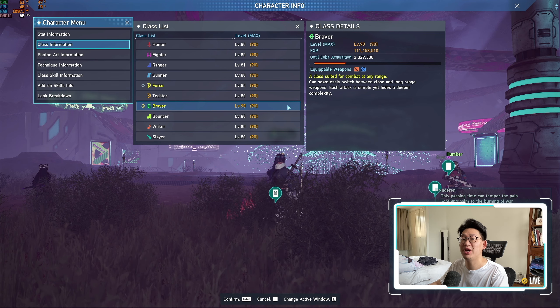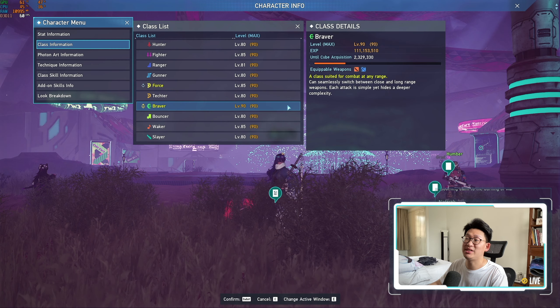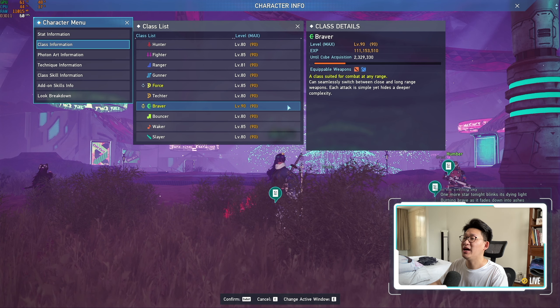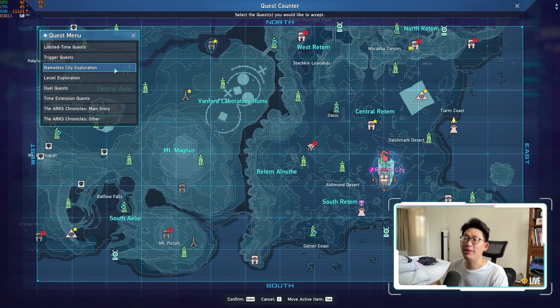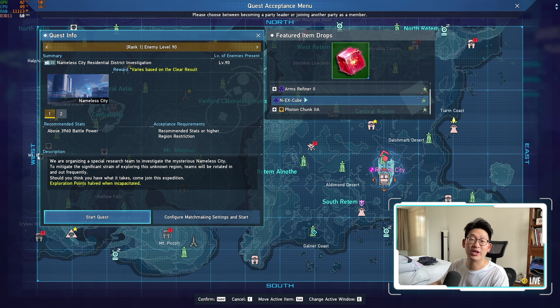For players who only play one class or focus on one class, this is going to be incredibly easy since all you need to do is just continue to play the game normally. Go to the nameless city, start farming there, go run purple triggers, go to combat zones — there are plenty of methods to level up and gain EXP. As long as you're defeating enemies, you will always earn EXP. Out of all those game modes, I personally recommend the nameless city exploration, because when you are running around the nameless city, defeating enemies and opening up those treasure boxes, you can actually obtain NEX cubes right off the rip.